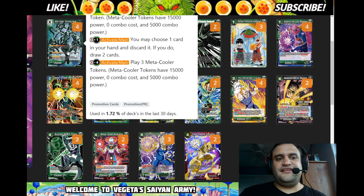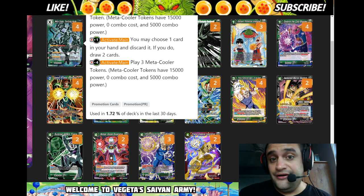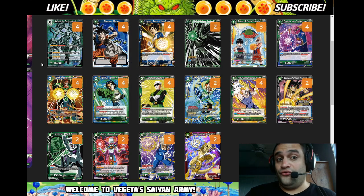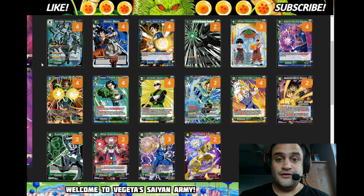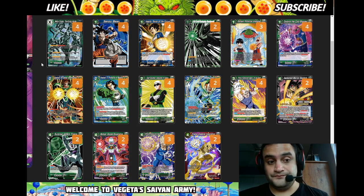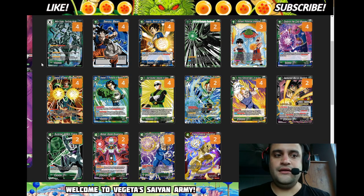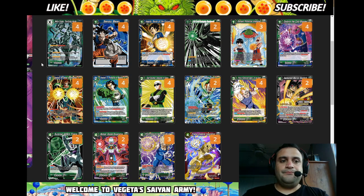Obuni can untap one and has Deflect, but Unisons have Deflect and Barrier in a way. If Zamasu can be so good with the blue leaders with Obuni, I feel like why not green — why not use Vegeta?